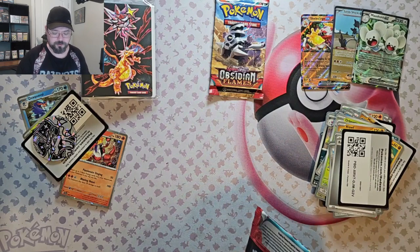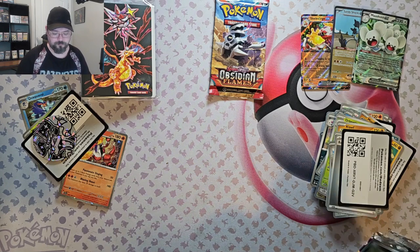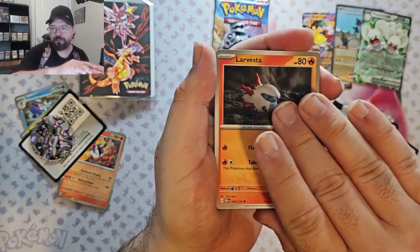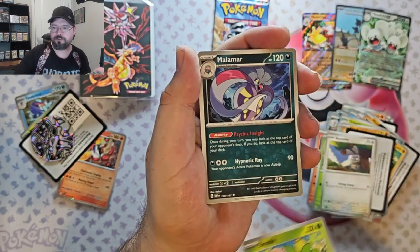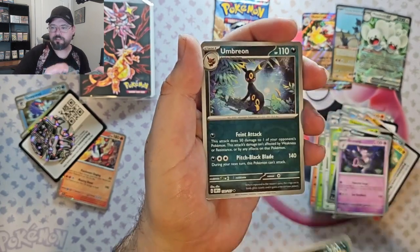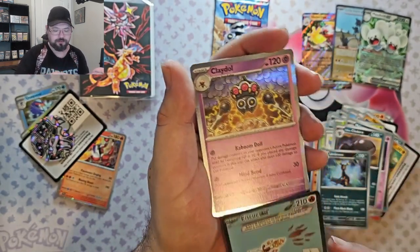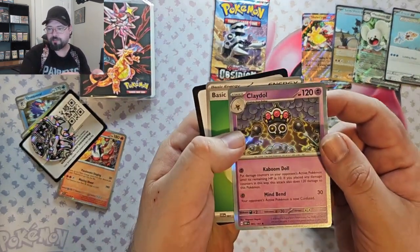Obsidian Flames — what are we going to get here? I think three hits out of four packs so far is pretty good. I'm not sure there's any luck left for Obsidian Flames. Larvesta, Rowlet, Bunnelby, Smollet, Malamar, Grumpig, Paldean Clodsire. Got the Umbreon — it's a very nice card. And then we've got Ice QEX — this is another Special Illustration Rare. Excellent. And we've got Play Doll.